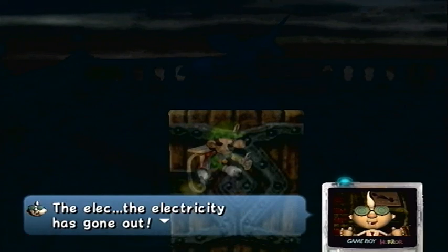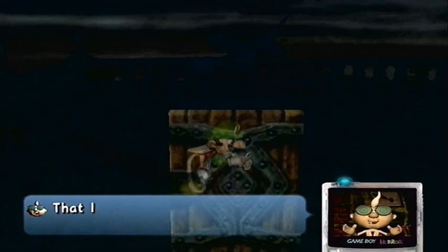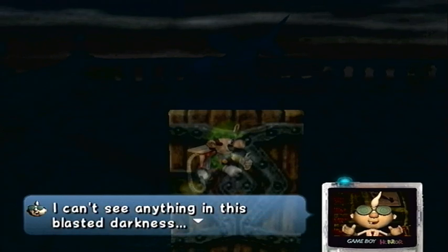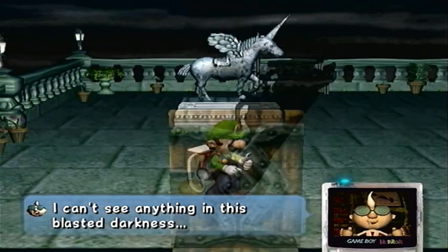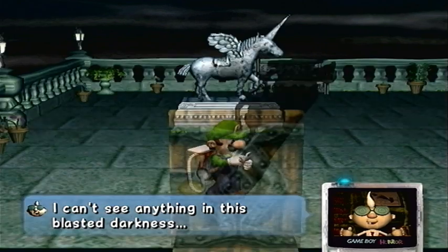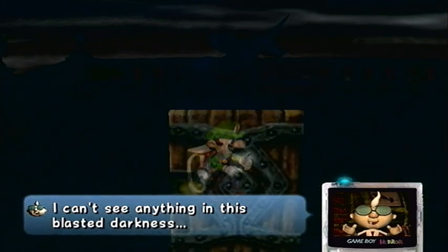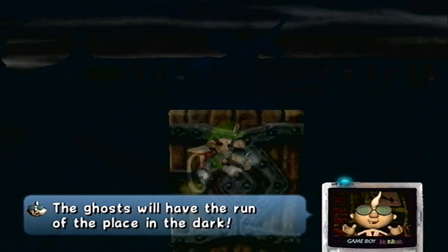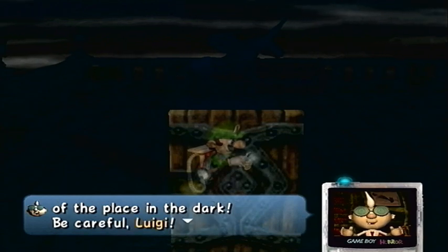Criminy, what a calamity. The electricity has gone out — that lightning strike must have caused a blackout. I can't see anything in this blasted darkness. You gotta wonder how Professor E. Gadd can communicate through the Game Boy Horror to Luigi if there's no power in his little hut. The ghosts will have run of the place in the dark. Be careful, Luigi.